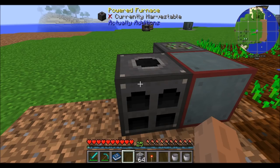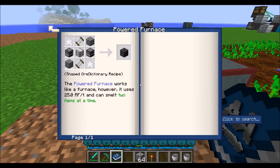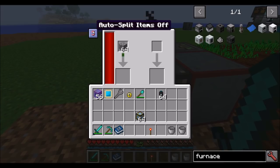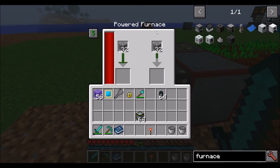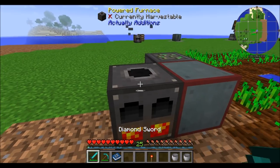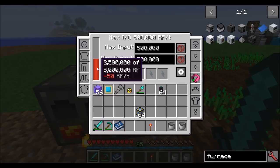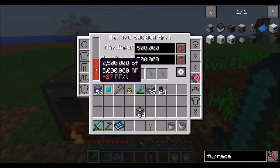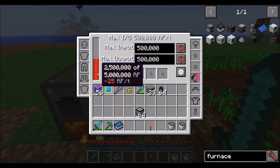The UI of the powered furnace should look very much like the double crusher because it's a furnace that can smelt two things at a time. Just like the crusher, you can split items and make sure it balances. Each smelting operation requires 25 RF a tick, so if you're doing two at a time you'll use 50 RF; if you're only using one at a time, you're using 25 RF a tick.